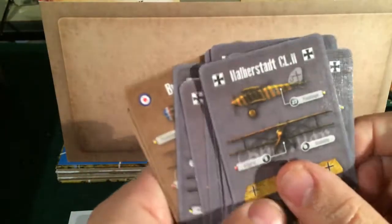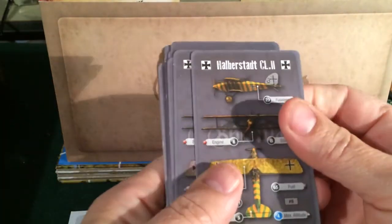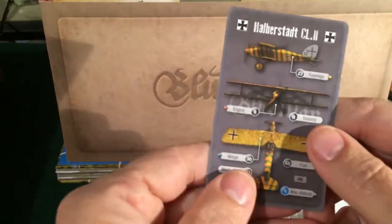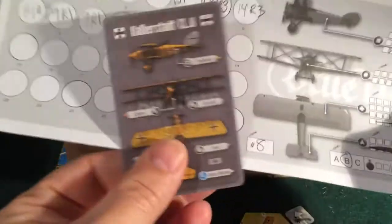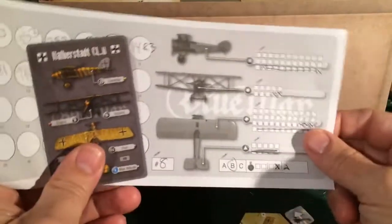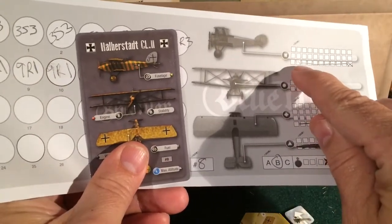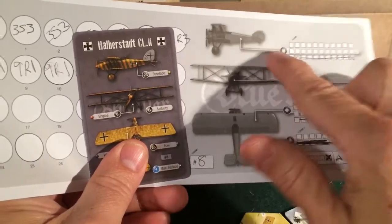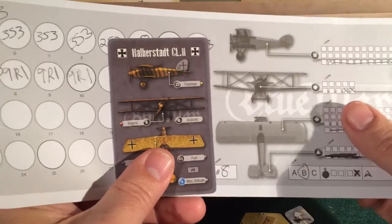You look through these cards and decide which plane you want. For our example, we've chosen plane number 8. Next, we'll transfer this information over to the damage card. On the fuselage rating, I've marked out everything above 23. As I take damage on the plane, I'll put X's through here. Once it's all blacked out, that part of the plane is destroyed and is no longer flyable.